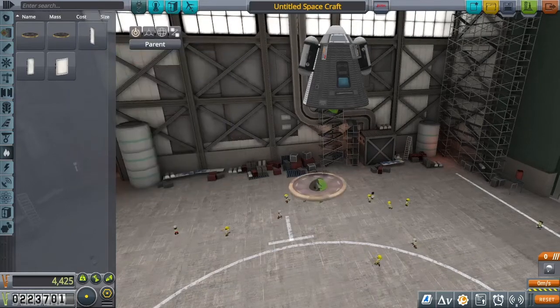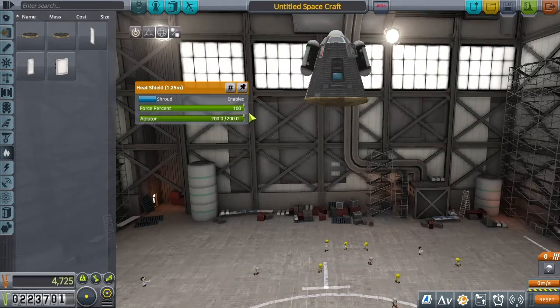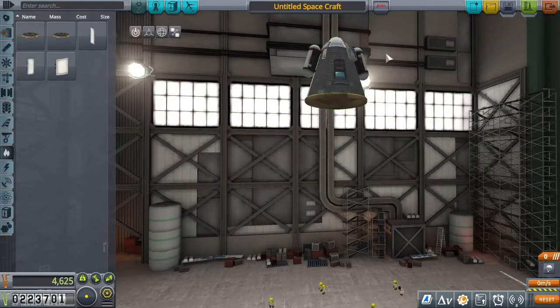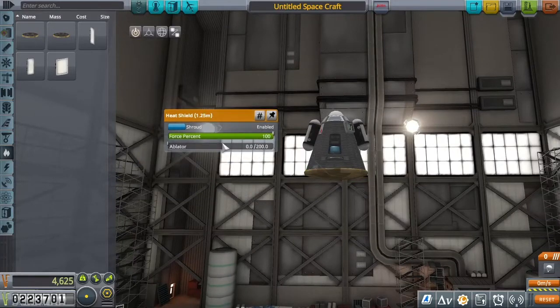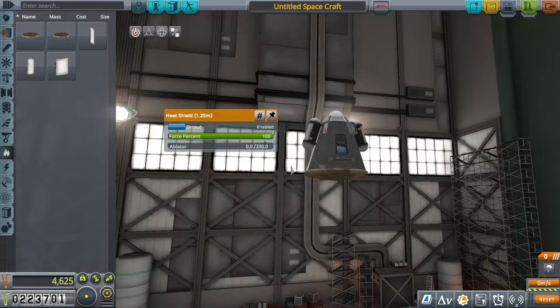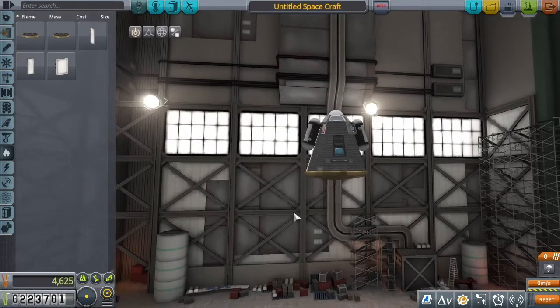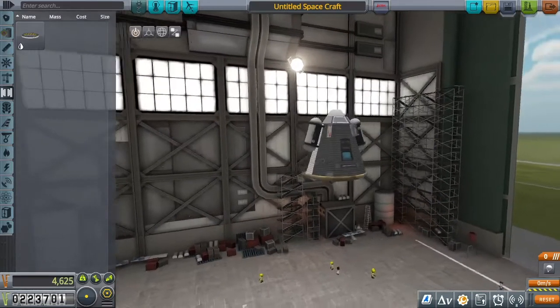We're going to want a heat shield this time — he's coming back from orbit, it's a lot faster. And just like the monoprop, we can take out the ablator. Ablator is a resource that burns away to reduce and shed heat, but it's actually pretty heavy. You don't need it for something as light as this returning from space. The base heat tolerance of the heat shield is high enough. Ablator is useful maybe for aerobraking at Eve, which has a really hot and dense atmosphere — but for Kerbin, even returning from really distant planets, as long as the ship is pretty light, you don't need ablator.